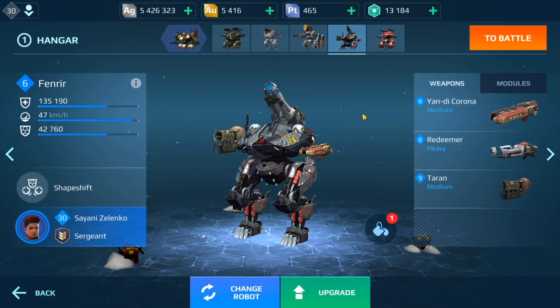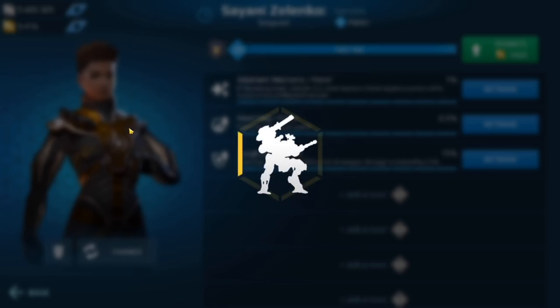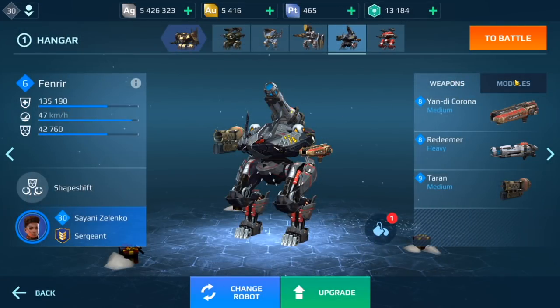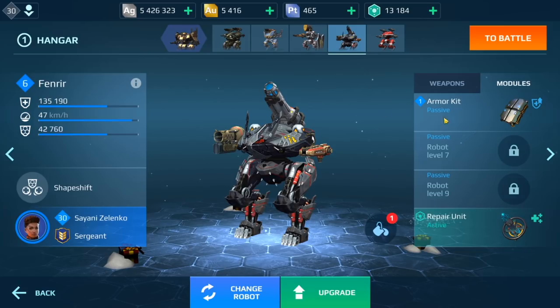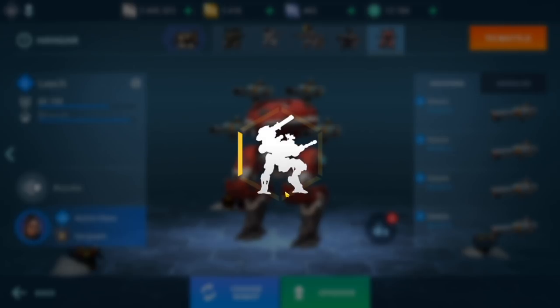No modules for the Gareth — it doesn't have any passive or active. Then we have the Fenrya with Redeemer and Corona Teron. Here are the skills and my Fenrya is level 6. I only have the armor kit, level 1, which is what it came with. We don't have any Last Stands here.